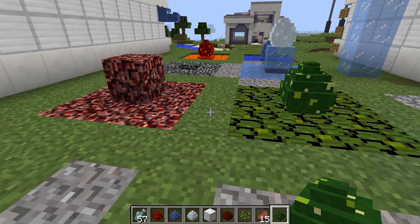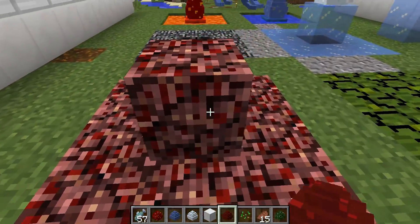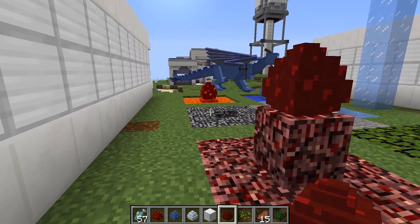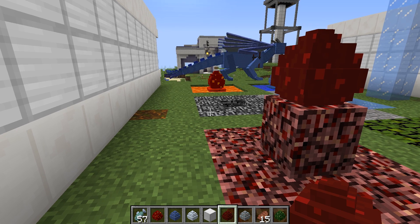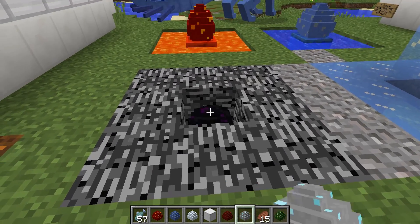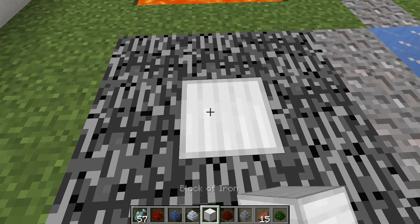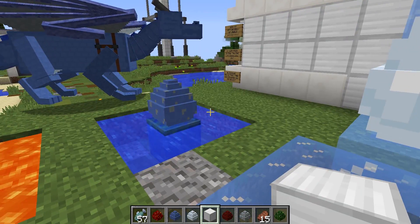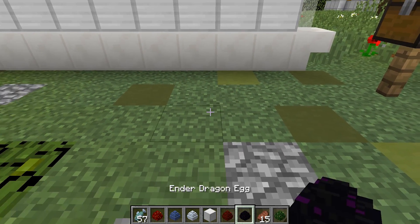For the nether dragon egg, you take nether blocks, make a three-by-three just like before, and place a block in the middle — beautiful, just copy and paste! For the ghost dragon egg, you place it down in complete darkness and cover it up. For the ender dragon egg, you just place it anywhere — I'll put it right here on the cobblestone.